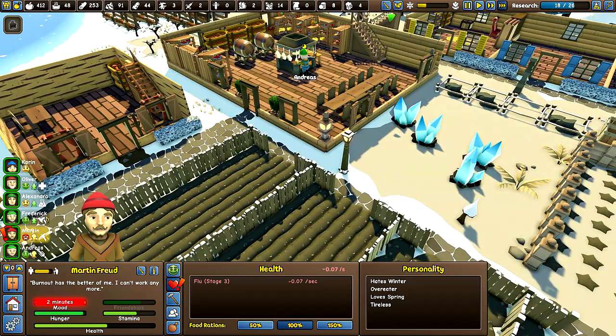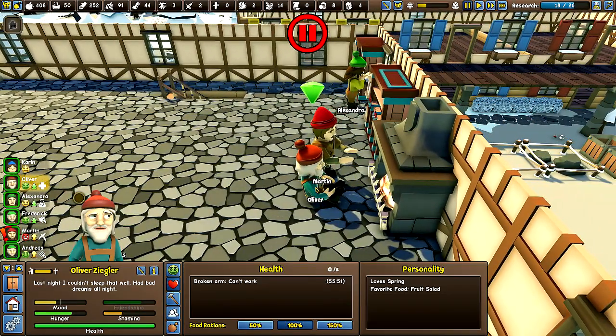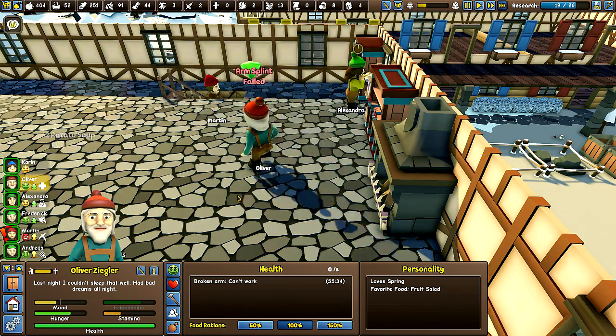Martin, you're still at stage three. Alright. Oliver, where are you at? Well, at least you guys are sitting together. Splint your arm. Doctor, heal thyself. Seriously?